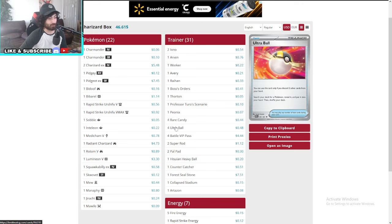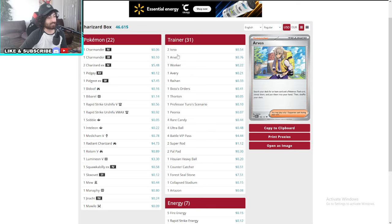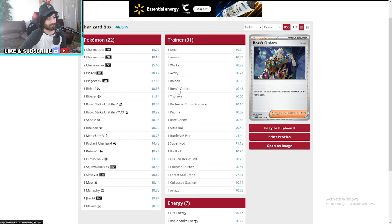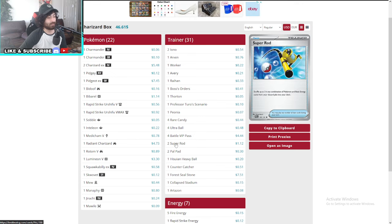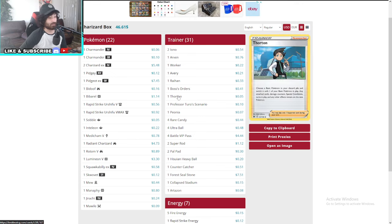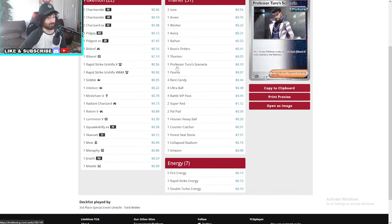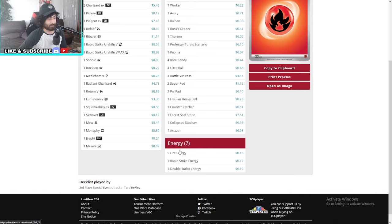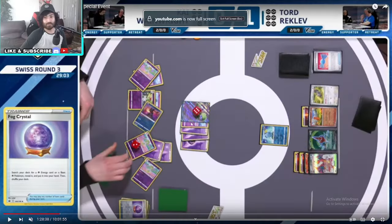I've never seen anything like this before. Two Iono, one Arven. This is where the magic happens — he uses four Ultra Ball, four Rare Candy to get the pieces he needs whenever he needs them. Besides that, everything has one-offs that draw him three, like Averys, Worker, Peonias, and Professor's Turo as well.